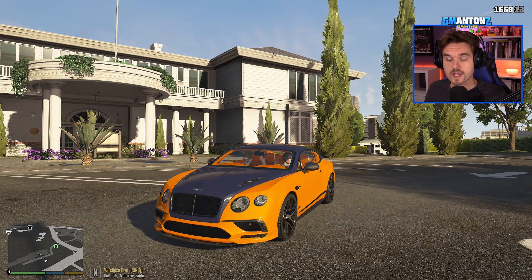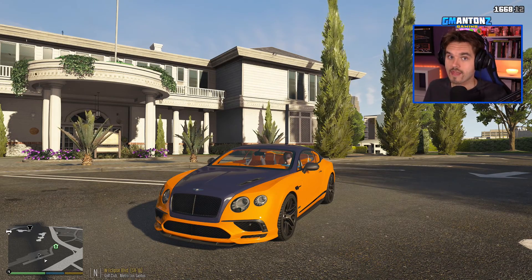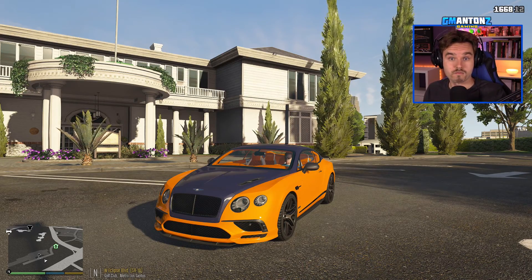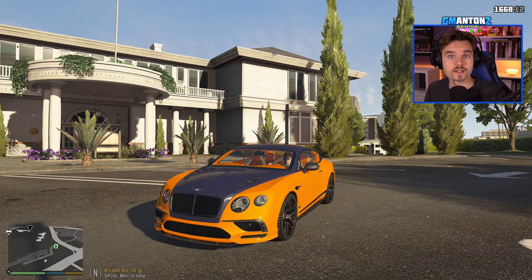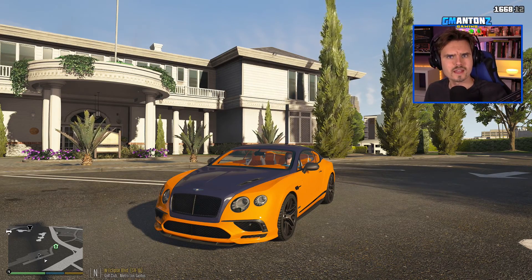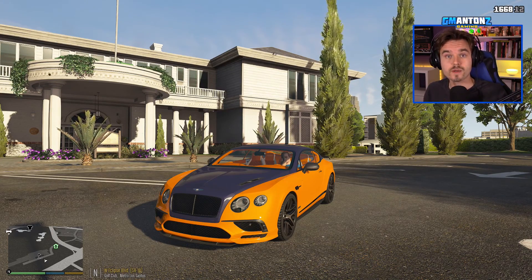Let's dive right in and talk a little bit about the car. I'll show you the model here in the game, then we're gonna do our time trial run and see how fast we can get from the Rockford Hills Golf Club down to the lighthouse on the east side of Grapeseed.